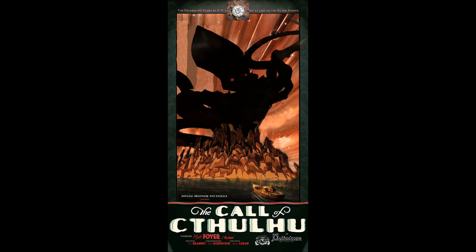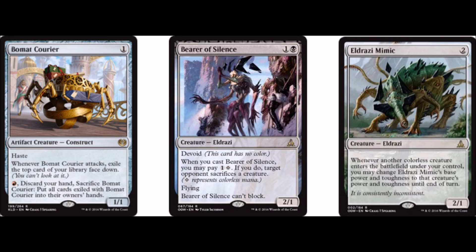I'm going to go through the creatures — they're probably the most important part of any aggro deck. I'm going to work from the bottom of the curve up, starting with Bowmat Courier as a 4-off. Bowmat Courier is a 1/1 haste that, whenever it attacks, you get to exile a card face down, and then you can pay red and sacrifice the Bowmat Courier to discard your hand and get the exiled cards. This card is great for building up card advantage in the late game. You can get sometimes 3 or 4 cards off of it, and in the testing I have done, you do get empty-handed in this deck and this card really helps. Where it is bad is when they have a Thraben Inspector on turn 1 and they just wall it.